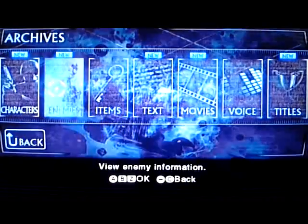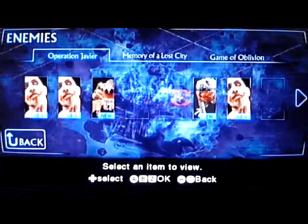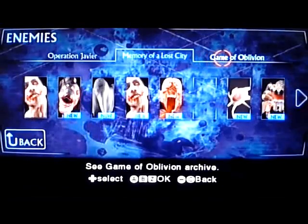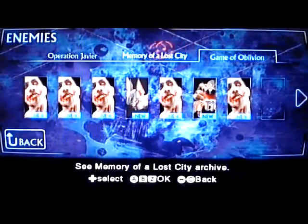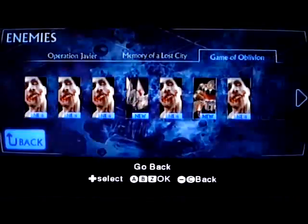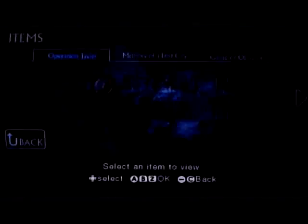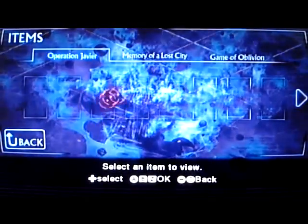Moving back, we've got Enemies as well. The Archives basically run through different styles of enemies that you encounter per chapter. Up at the top you've got the Resident Evil 2 and Resident Evil Umbrella Chronicles enemies. Jumping back, we've also got Items. When you do unlock special items, they do appear here and you can have a look and check them out.